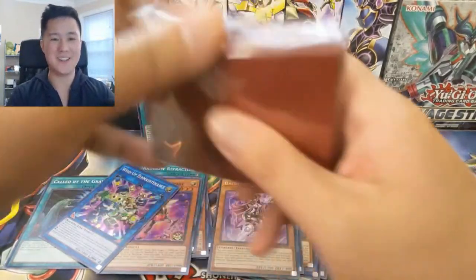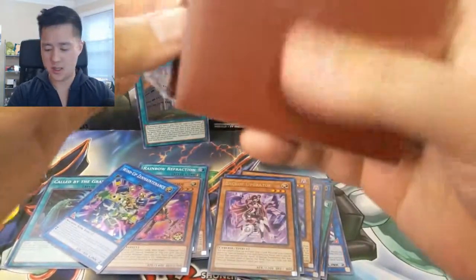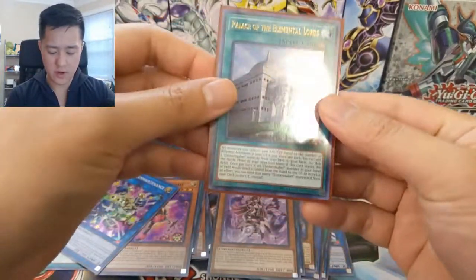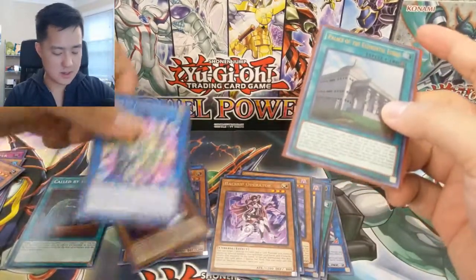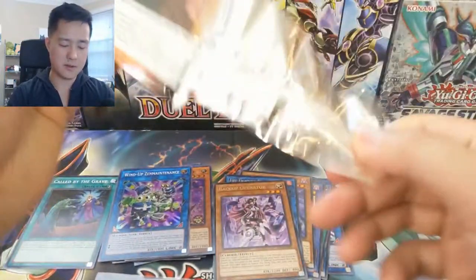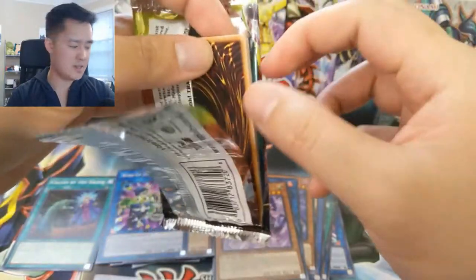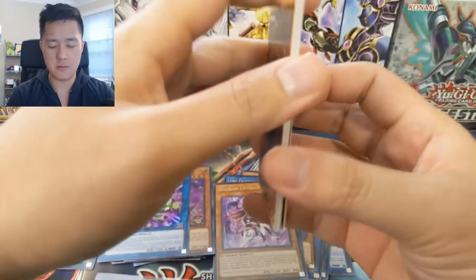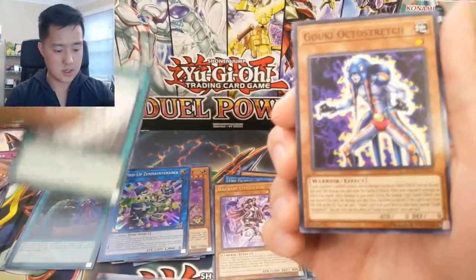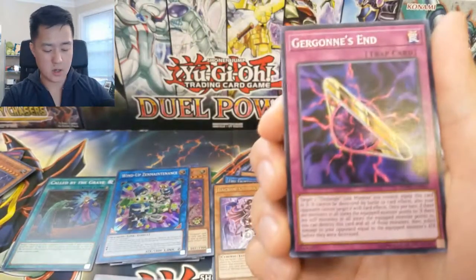I guess we'll use this as an excuse to get into our sleeves that are the correct size for this game. I was hoping to use them on a bigger hit. We do have one ultra. Come on, let's get a secret. I'm not sure what the ratio is out of these boxes, but from booster boxes it's probably about one every twelve. Restoration of the Monarchs, Goki Octo Stretch, Gorgon's End...